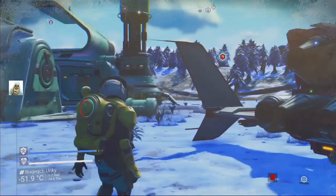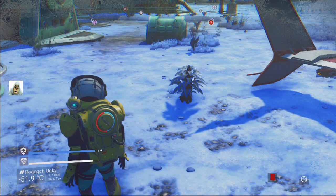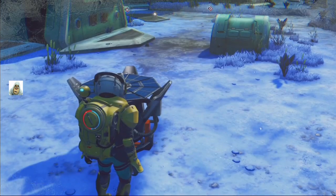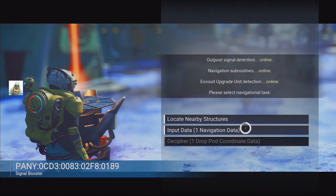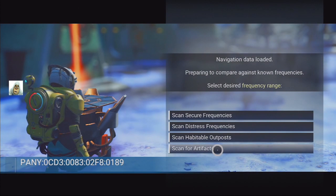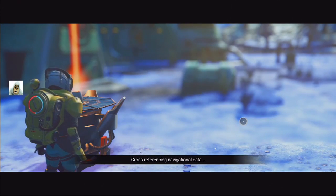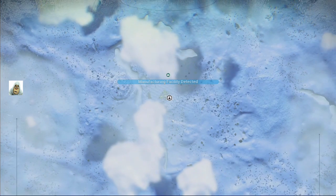Let's just find somewhere else on this miserable planet. I've got navigation data. We get that by doing... oh no, it's not that one, it's this one. Put that down. Okay, input navigation data. Scan secure frequency, scan inhabitable outpost, scan for artifacts. Which one do we need? No idea. Secure frequencies — navigational data. I want some on this planet preferably. Manufacturing facility detected.